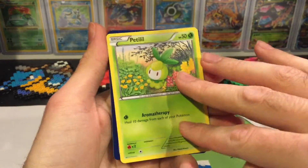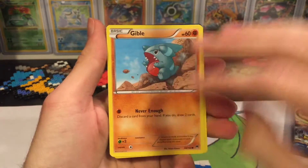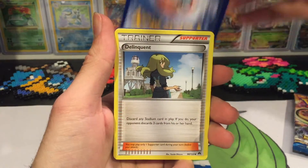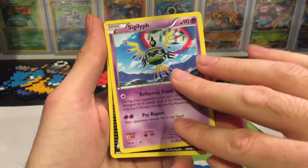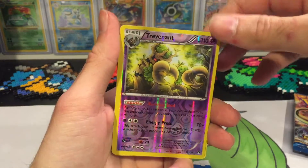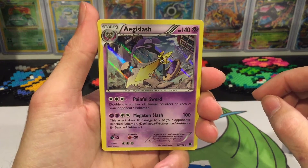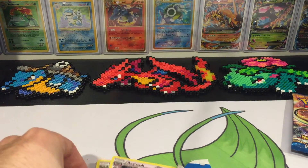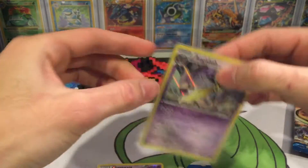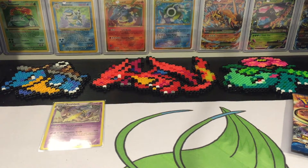So we've got Petilil, Skorupi, Staryu, Gible, C-Dot, Delinquent reverse, valley... Sigilyph reverse hollow, a Trevenant which is a rare, and we've got a hollow Egg Slash — a pretty awesome looking hollow, one of the good ones in this set. Let's go ahead and open another pack.